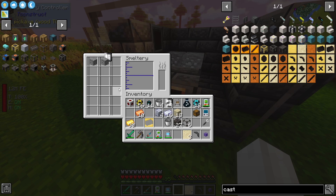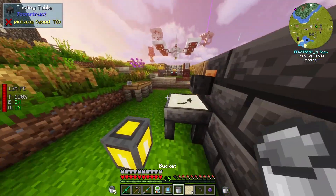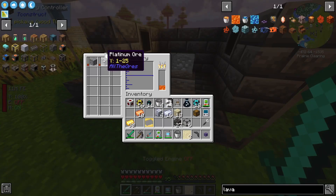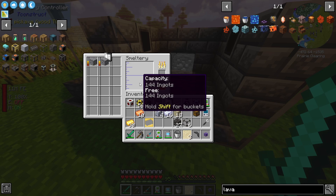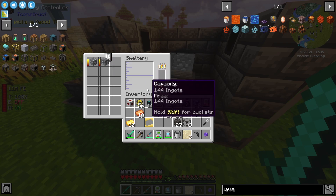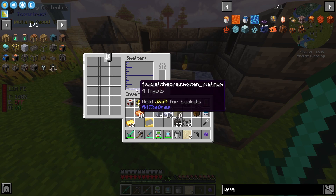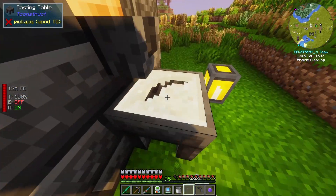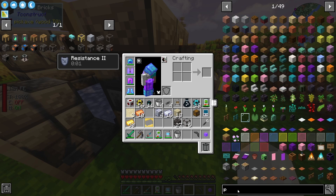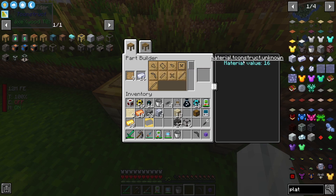I should be able to cast a platinum tool head - it doesn't appear to work though. It could be because you're just not allowed to use platinum. Yeah - 'material unknown' for Tinker's Construct. So I guess we can't use platinum, we could probably use copper. It's also possible that the part builder just doesn't tell us, which is what it kind of looks like. So we might need something better. I'm very confused as to why it won't pour though.